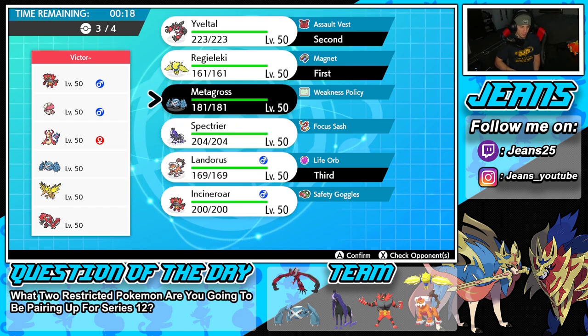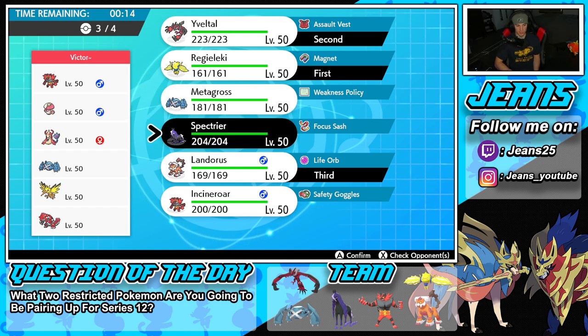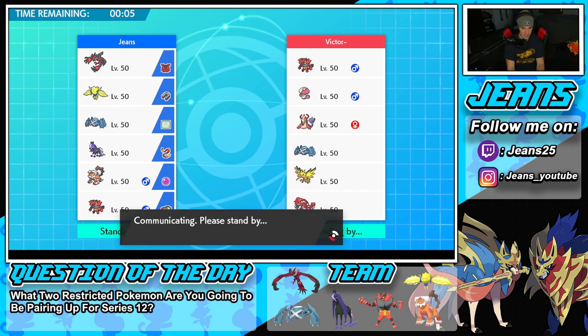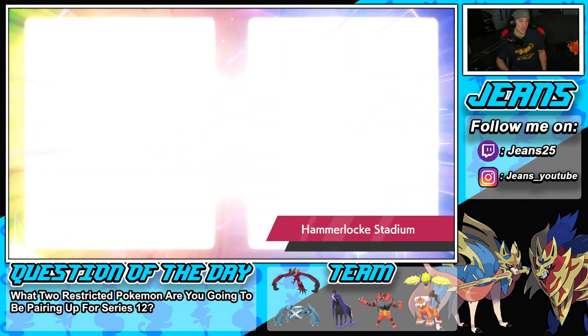I want Incineroar but I really don't want to double up on Intimidate — it just could be bad. I might just go with Spectrier. I feel like having Spectrier in the back with burns and Snarls is good. I like my lead. I could definitely see Milotic poking out turn one considering we do have two Intimidate mons.